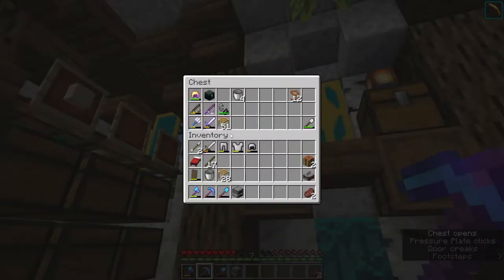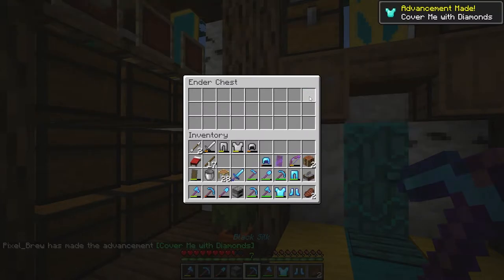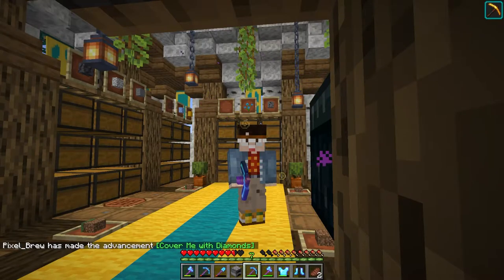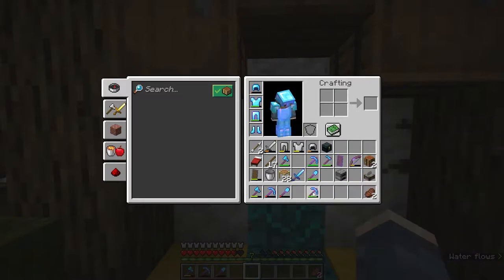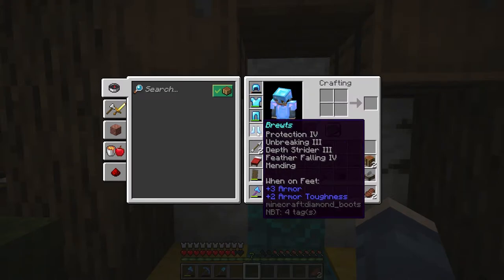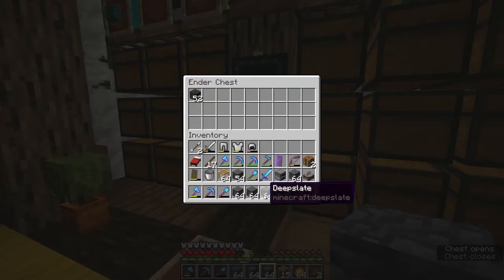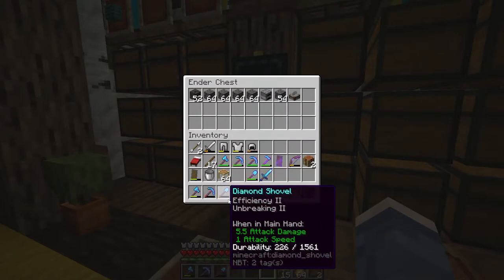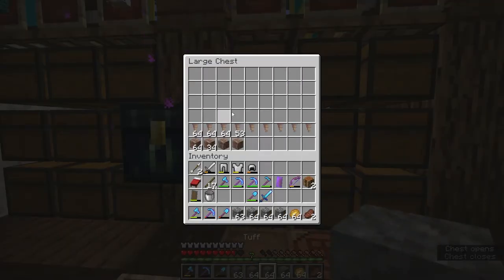I'm going to do something that might be a little controversial, but I just think it's necessary. I'm taking my stuff back. The primary reason is simply because we already have diamonds. We have an enchanting station and the stuff that I want to do — I'm going to wear this just for the purpose of transporting it back, but I'm not actually going to probably wear it. I don't honestly wear armor that often anyway. I'll wear the boots and that's about it.